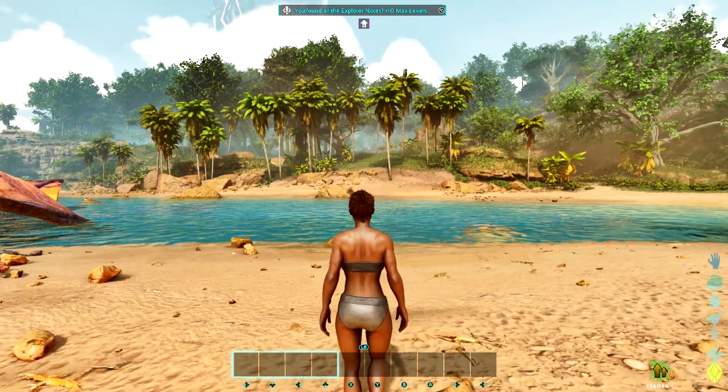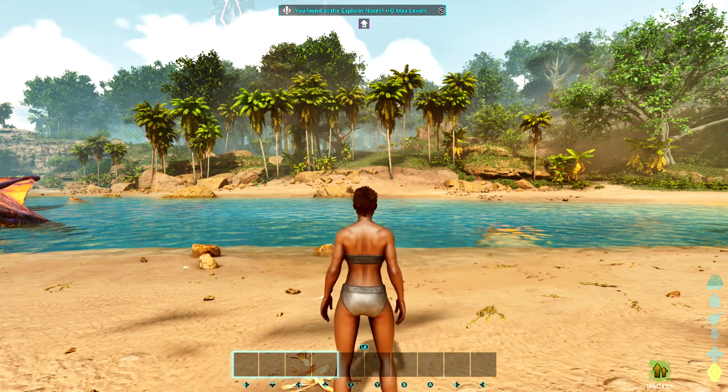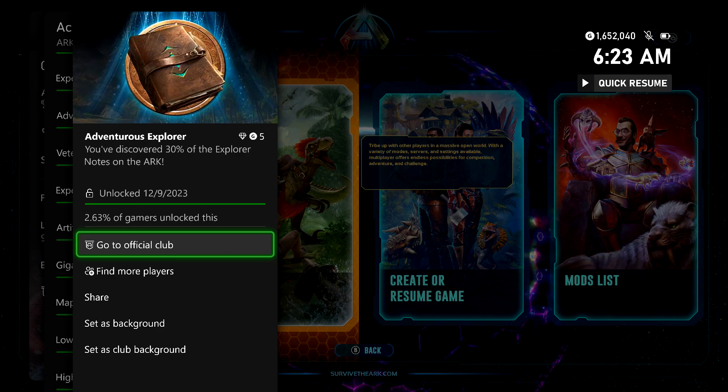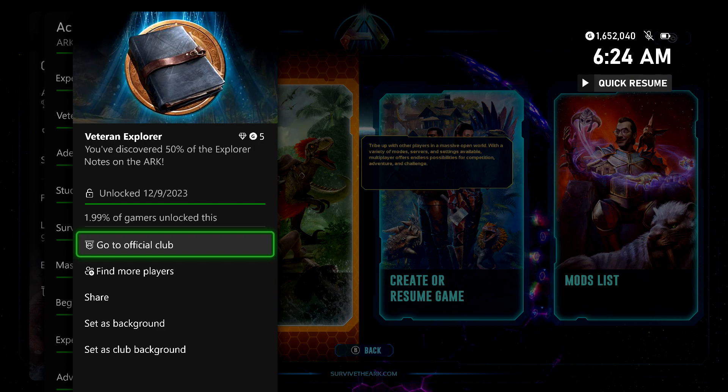Make sure you just let them load in, and you should be good for the slew of achievements that come along with these. You should get an achievement every 10% of the Explorer notes you find — so 10, 20, 30, 40, 50, 60, 70, 80, 90, and then 100% for finding all of them.